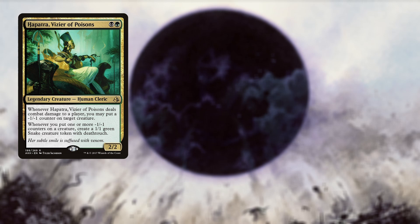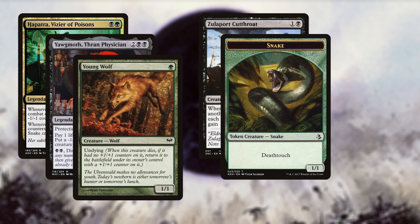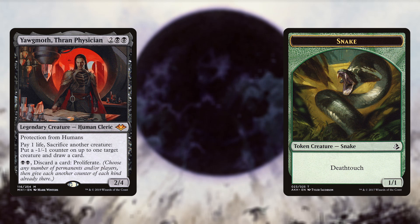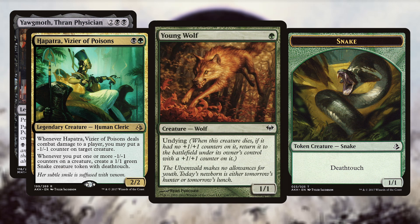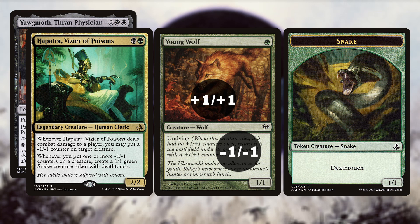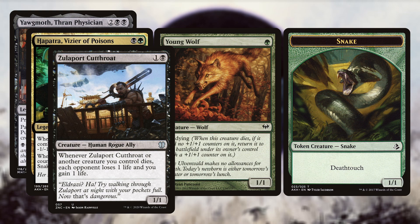The second combo is the Yawgmoth undying combo. The cards you need are Hapatra Vizier of Poisons, Yawgmoth Thran Physician, Young Wolf, any of the Drainers, and optionally one other creature. You pay one life and sacrifice Young Wolf to Yawgmoth's ability, drawing a card and choosing a target for a minus one minus one counter — any creature on the board except Yawgmoth himself. Hapatra then triggers and you make a snake. If you sacrifice a creature with undying, it returns with a plus one plus one counter. Sacrifice a snake to place a minus one minus one counter on Yawgmoth, creating another snake and cancelling out his plus one plus one counter from undying. Repeat this loop for as much life as you can pay, and use any of the Drainers to regain the life lost and damage opponents to win.